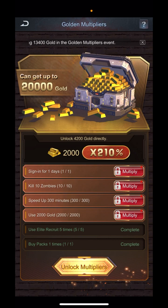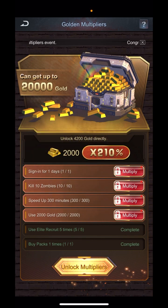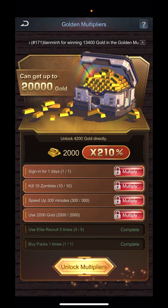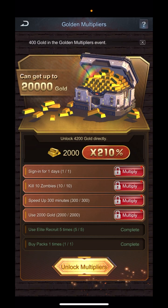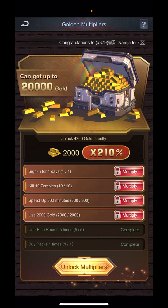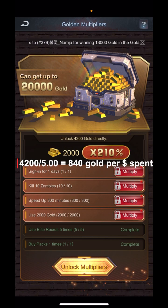How it works is you complete these little quests below and it gives you some type of a multiplying percentage effect against the base of this two thousand dollars. If you actually pay five bucks you get to see what these other ones will unlock to give you this pot of gold, so to speak. Could it get up to 20,000 gold? I've never seen anybody get anything close to that — I don't think I've ever seen anybody get over like 9,000 gold.